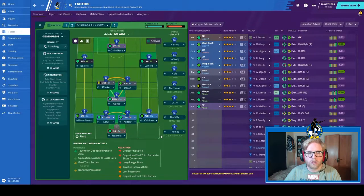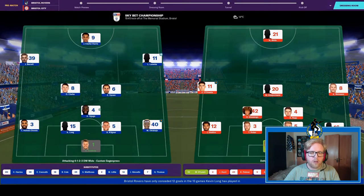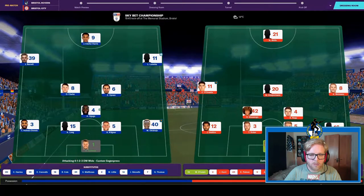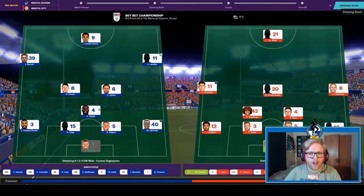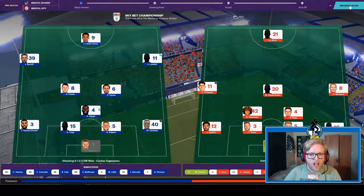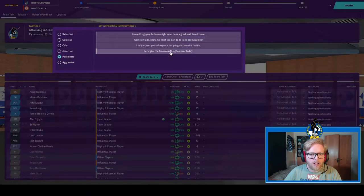Into the first match of the episode — Bristol Rovers versus Bristol City in the Bristol derby. The team: Jacola in goal, back four of Holmes Dennis, Long, Kilgore, and Adebao; Agogo, Clark, and Upson in central midfield; and Barrett, Lumeca, and Clark Harris up front. It's been a few seasons since we've had a Bristol derby, so we'll definitely want to try and get off on a good footing, especially as we're now competing in the league for the best position at the end of the season.